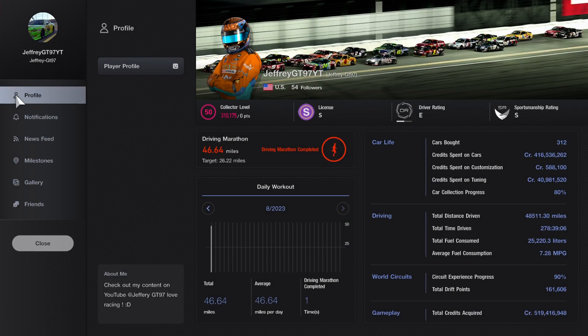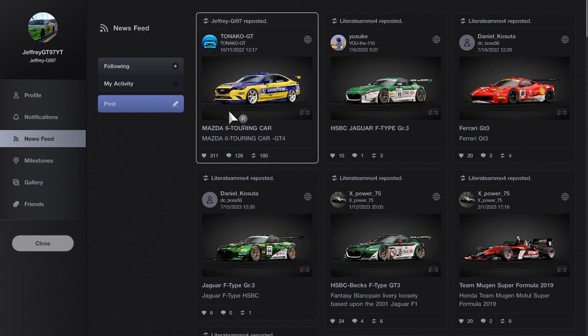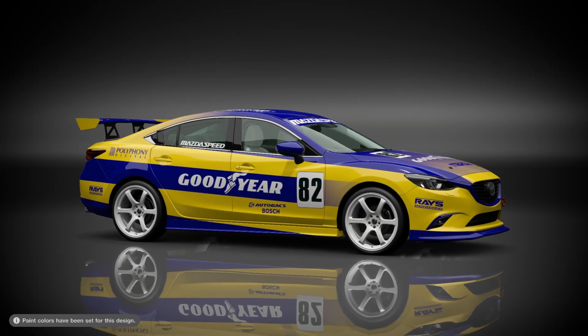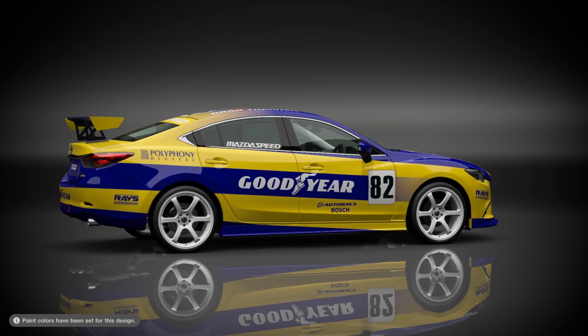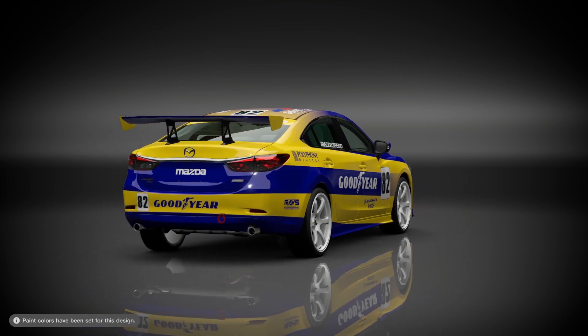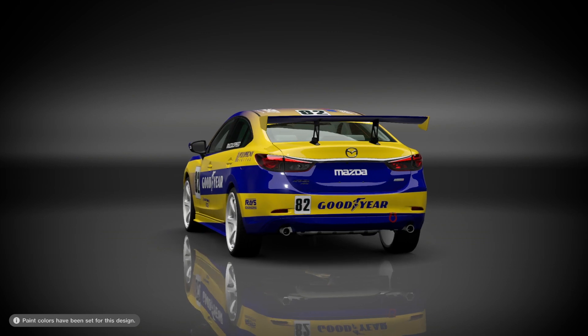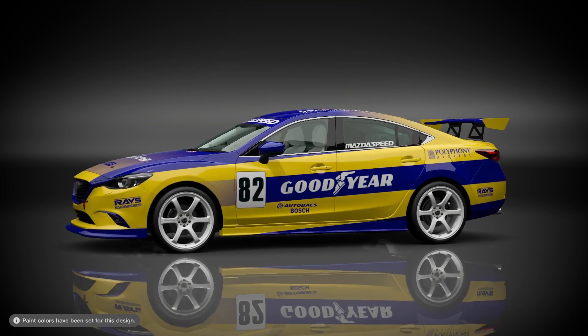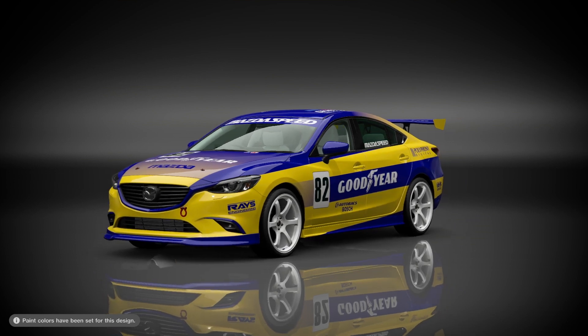I'll show you guys the livery I'm going to be using for the race. If you guys want to follow me, here's my gamertag for Gran Turismo 7: JefferyTreeTag7YT — usually the best way to find me is I make Tokyo screenshots. It's this amazing livery from Gran Turismo 4 with Goodyear. I believe this was originally for the RX8 cup car all the way back in Gran Turismo 4, where you went to Tsukuba twice and got this car from one event. I just love how it looks — it's a Gran Turismo 4 livery that brings back the days of playing that game.